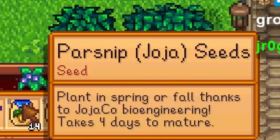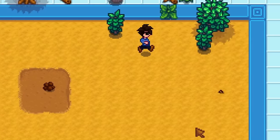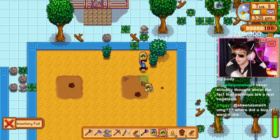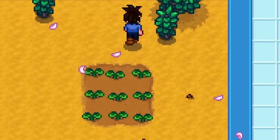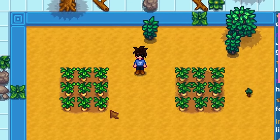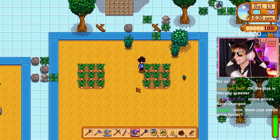These actually go across two seasons too? We're going to plant a few Joja parsnips and a few Pierre parsnips to see the difference between the two. Already the Joja ones are looking brighter, and the Pierre ones look really sad in comparison. The Joja parsnips are so much more saturated. Look at what bioengineering can do for the greater good.